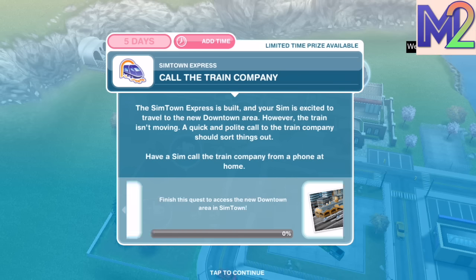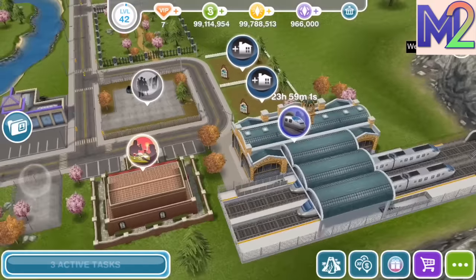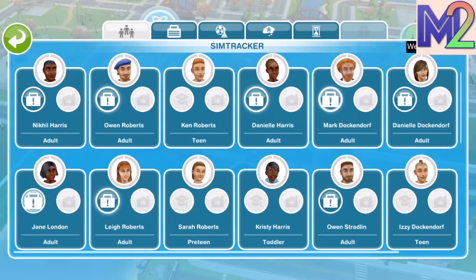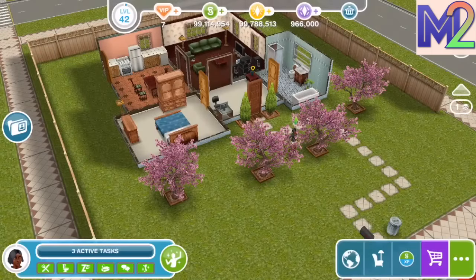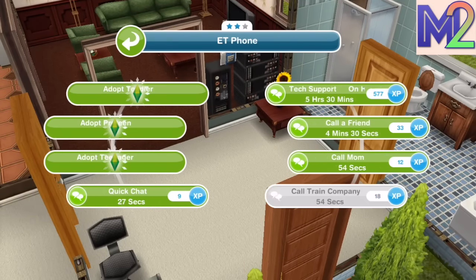First quest step: Call the train company. The Simtown Express is built and your Sim is excited to travel to the new downtown area. However, the train isn't moving — a quick and polite call to the train company should sort things out. Have a Sim call the train company from a phone at home. The trains are going to go through that tunnel and connect to a whole new area, a bit like the island. Calling the train company takes 54 seconds on a two-star phone.